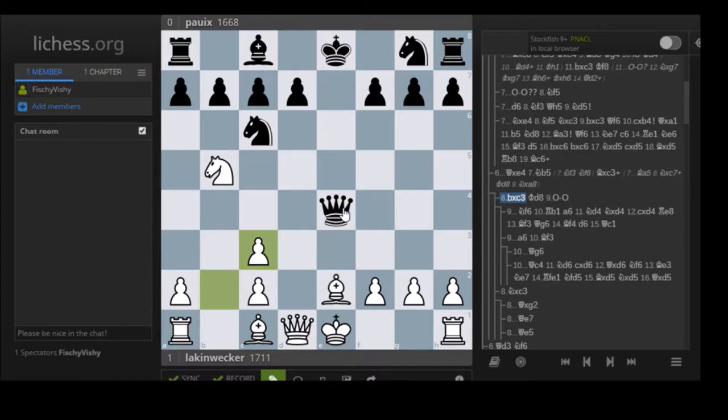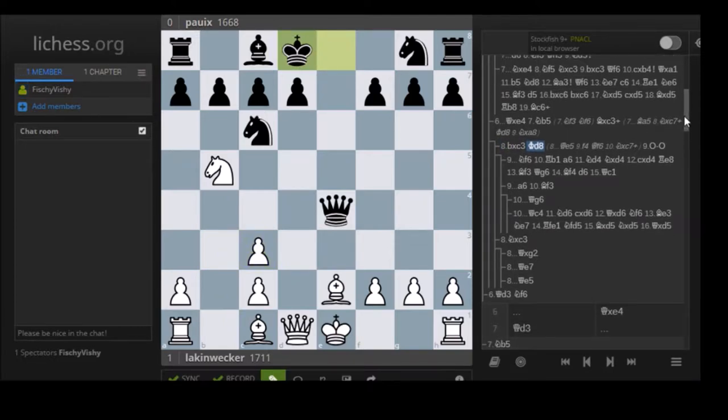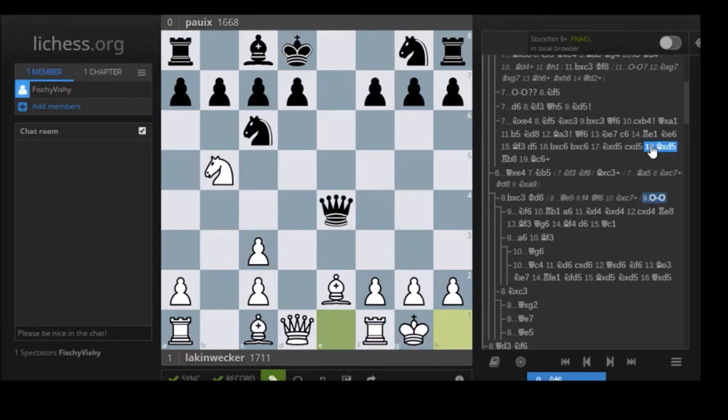Something like Qxe5 would be met with f4 - notice how we're protecting c3 from Qxe3 check - and now the queen can't defend c7 anymore, and you just win. So Kd8 has to be played, and here we can just castle. Now the lead in development is tremendous. We may have lost a pawn and have weak pawns, but the developmental advantage and these pieces - what are these pieces? A piece doesn't even exist on b8. Terrible - and the king isn't castled.